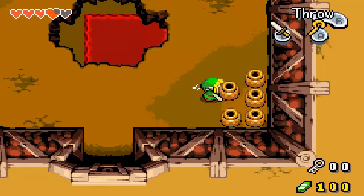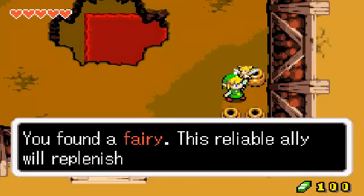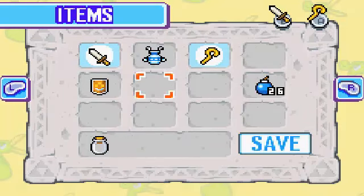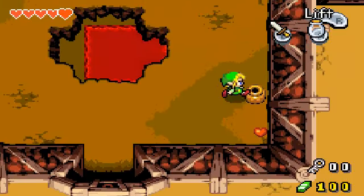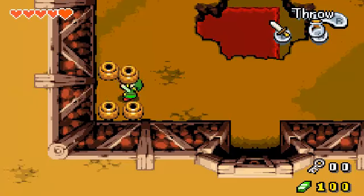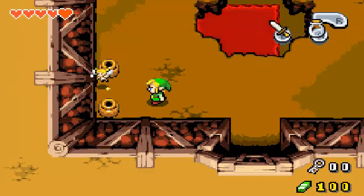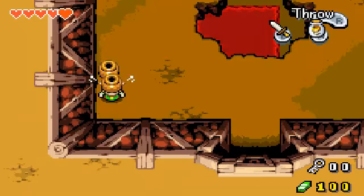So here we are, generic before-boss room — collect hearts. I should have caught that in the bottle. Alright, let's get the bottle ready just in case there's any more. It's a heart. There we go. Just in case.